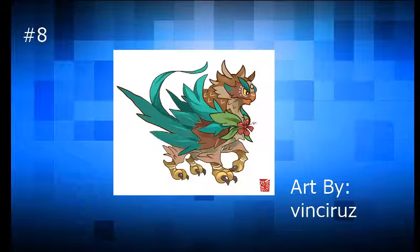And then next, in our number 8, we have this griffin, which is just a super creative idea in general. It just looks amazing and it's beautiful, and it's got this little flower to symbolize the Hawaiian theme, which is just really cool. It's beautiful and I love it.